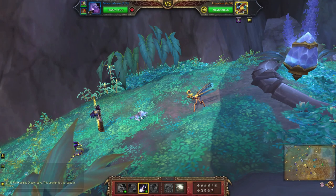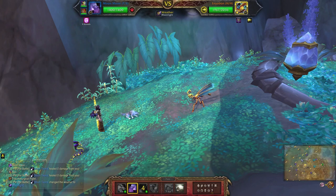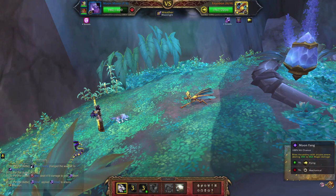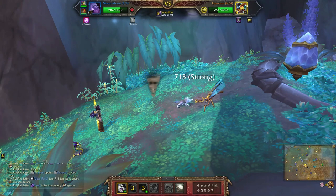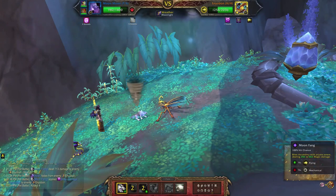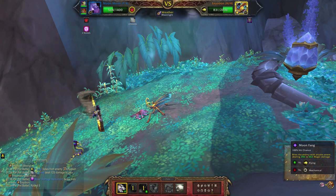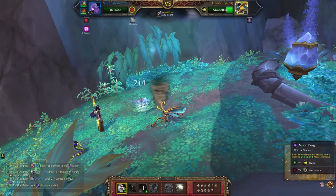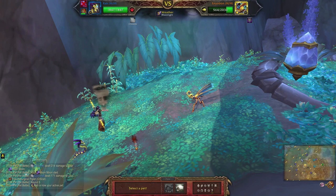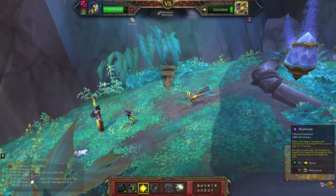Starting with Moon Tears, followed by Howl, and then Moon Fang. Keep going with Moon Fang until your pet is dead. Now when the worm comes in, you can use Light and Illuminate.